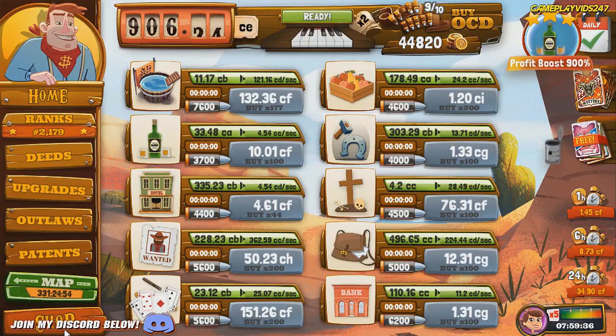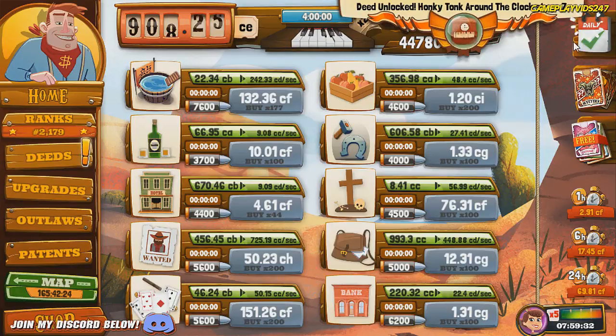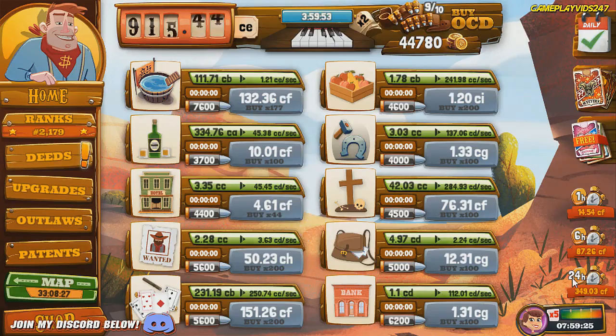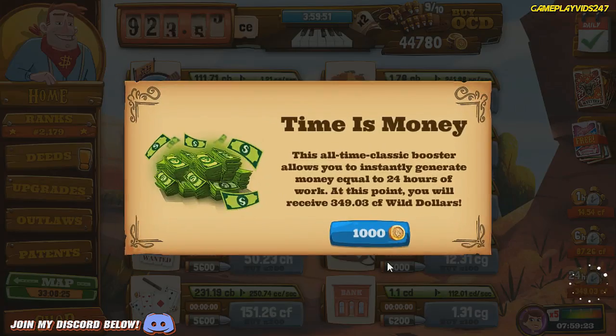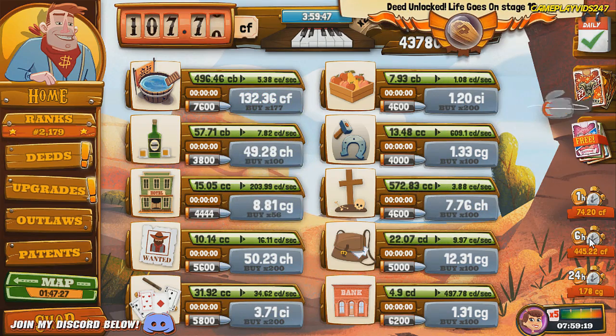Hopefully we get another satchel. I'm going to activate the four hour piano quickly. Just activated that four hour piano and got a satchel straight away. What's the satchel going to give me? It's a times five straight away. All right, let's go for the thousand.